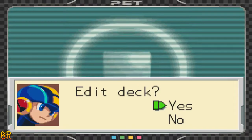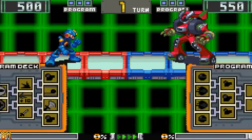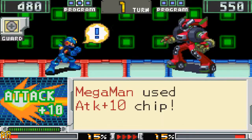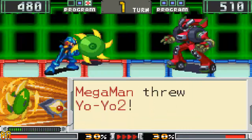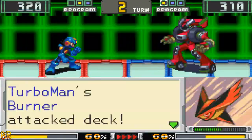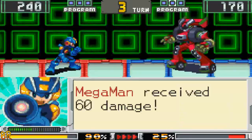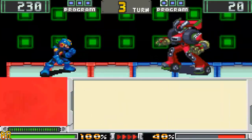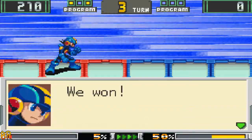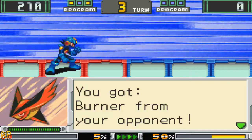Okay, Turboman again. Wait, the deck looks the same — I can just skip through it. Speed up. We lost the Yo-Yo, that's not good. You see why I speed up like this? If I know I can win some fights, there's no point in watching them over and over. And we got the second Burner — it's always nice when you battle again.